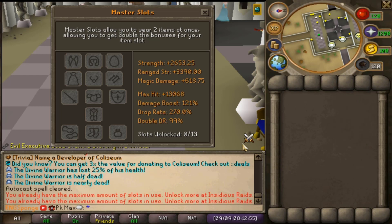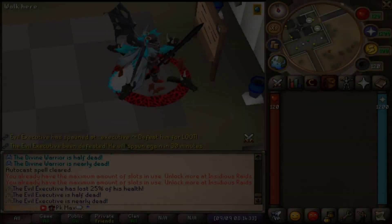They also have a cool feature called Master Slots, which allows you to wear two items at once giving you double the bonuses for that item slot. These slots can be unlocked by doing things like rates or new minigames that just released — I'll link the Discord in the description. As you can see there are some really good bonuses, and you can use any gear including auras or wings in these slots. That's really crazy.